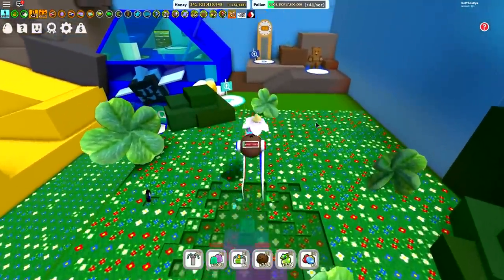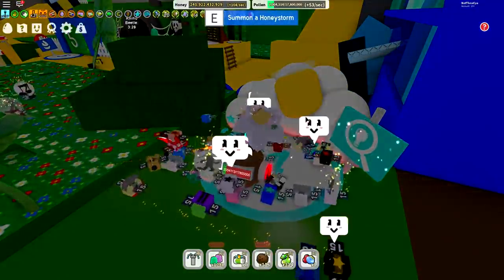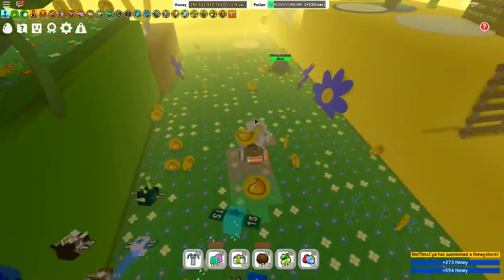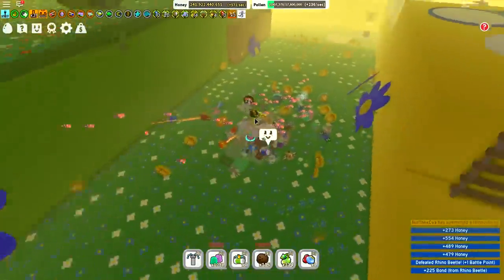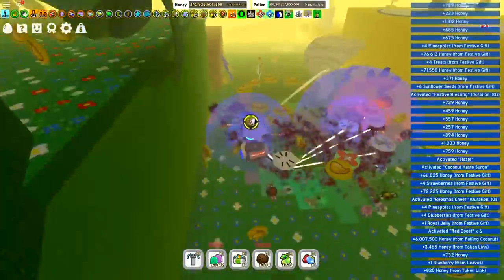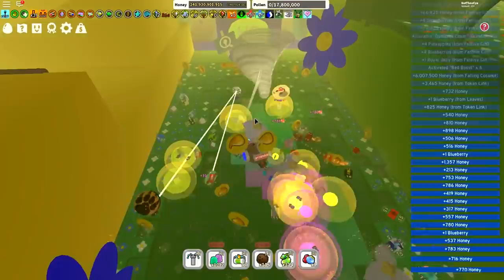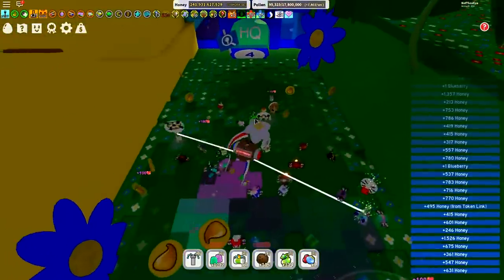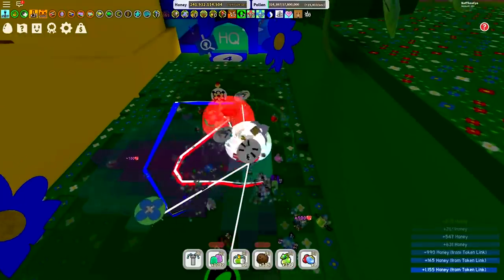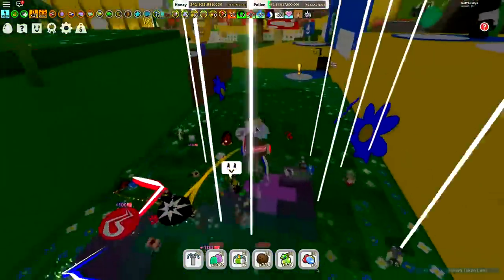Another really nice way of gaining a couple of extra tickets for pretty much doing nothing is to use your honeystorm — I feel like this is a pretty much forgotten feature. When we summon a honeystorm, it does have a chance to spawn tickets. I like to summon it and come into the blue flower field because it's quite a long field, giving you a lot of space to actually get a ticket or two. Because we've done this on camera, we didn't get a single ticket spawn, but you will find tickets spawn from your honeystorms. Most of the time you can get two or three tickets from a honeystorm, pretty much doing nothing.